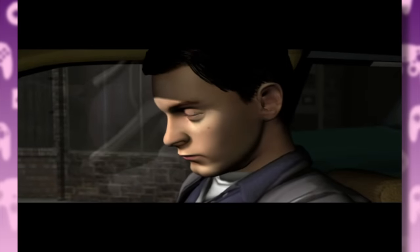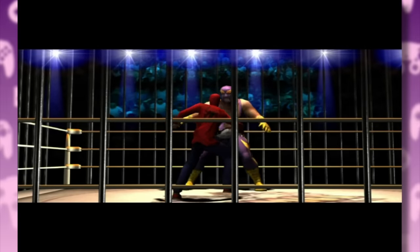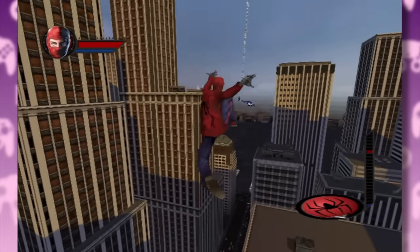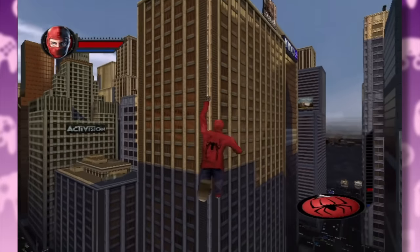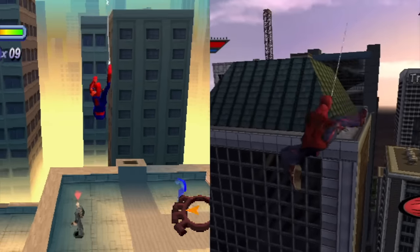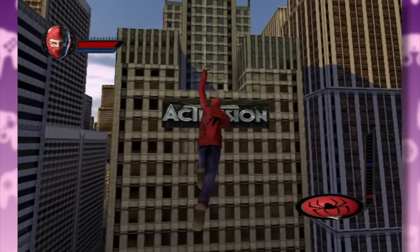The main story begins with a recap of the film's first act narrated by Tobey Maguire himself. The first level has Peter in his homemade outfit going after Uncle Ben's killer. I remember the first time I hopped off the roof and began to web-swing around the city — it felt so incredibly cool. Compared to the PlayStation 1 games, the city felt so real and huge. Look, it's the world-famous Activision Tower.